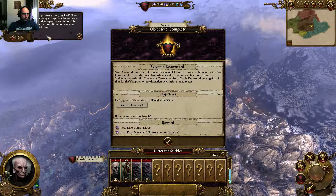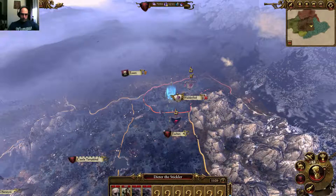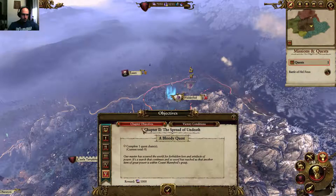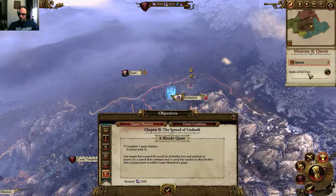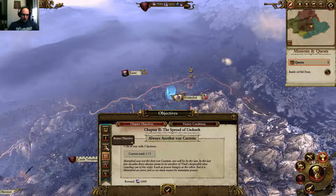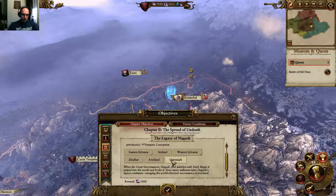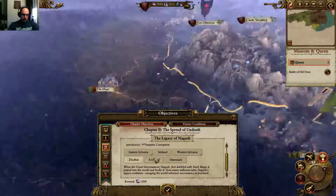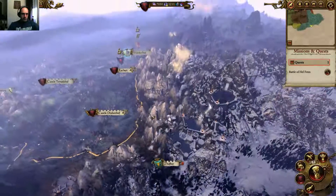Now the capture. The objectives are there. Now I need the spread of undeath. What are the chapter objectives? Complete one quest chain - that's good. That'll be just the Battle of Helfand and other ones. Eight of the following missions. Be at war with five factions - I really don't want that. 25% of these provinces: Zufar, Raman, Ostermark. It's interesting that he wants me on Ostermark. Zufpar is going to be difficult, but oh well.